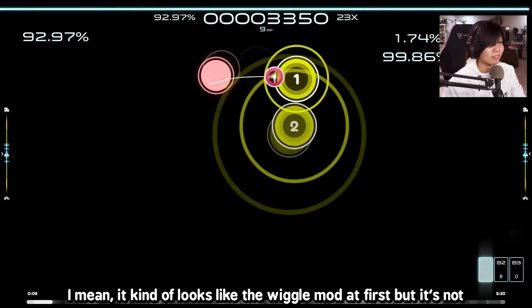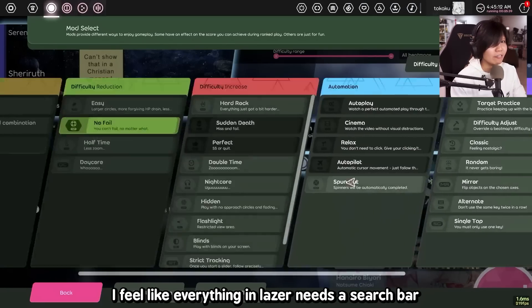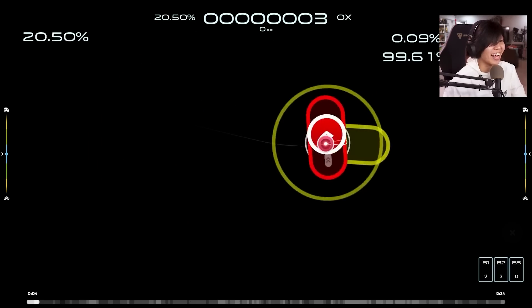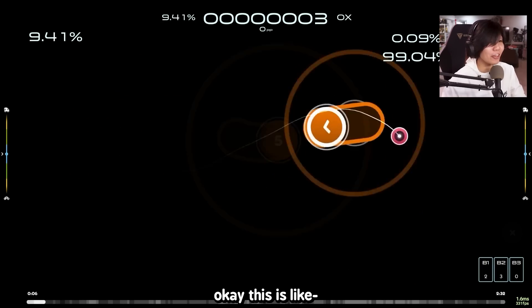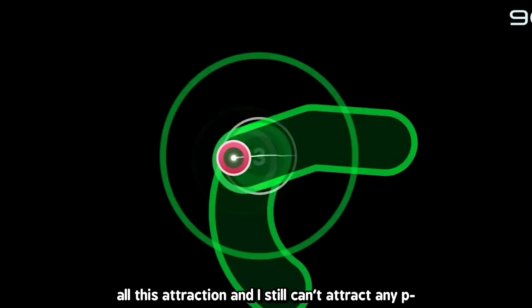It kind of looks like the Wiggle mod at first, but it's not. Let me show you what happens when it's added to the max. I feel like everything in Laser needs a search bar — if I had a search bar here, it would be easy. Look at this! This is like almost an excuse for Autopilot or something. All this attraction and I still can't attract any person.